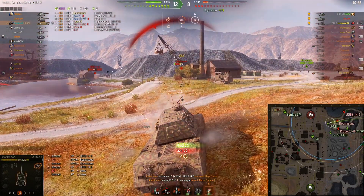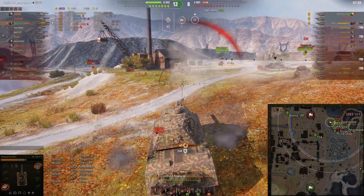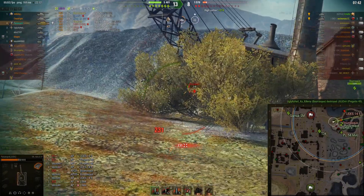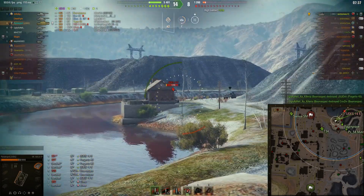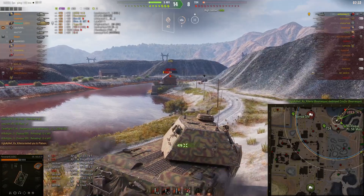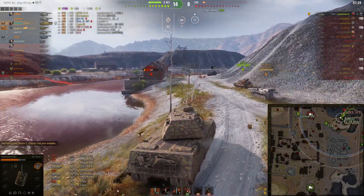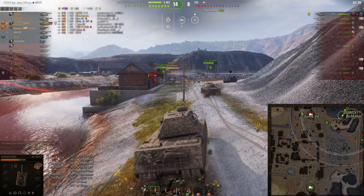I'm pretty confident my hit points and armor are gonna keep me alive. There's a Progetto shooting me in the side — he can't go through all those hit points before he dies anyway. Can I get to the UDES 14/5? It's almost 5k damage. That's actually epically good for a tank like this. So I accept the platoon invite to get my Brothers in Arms.